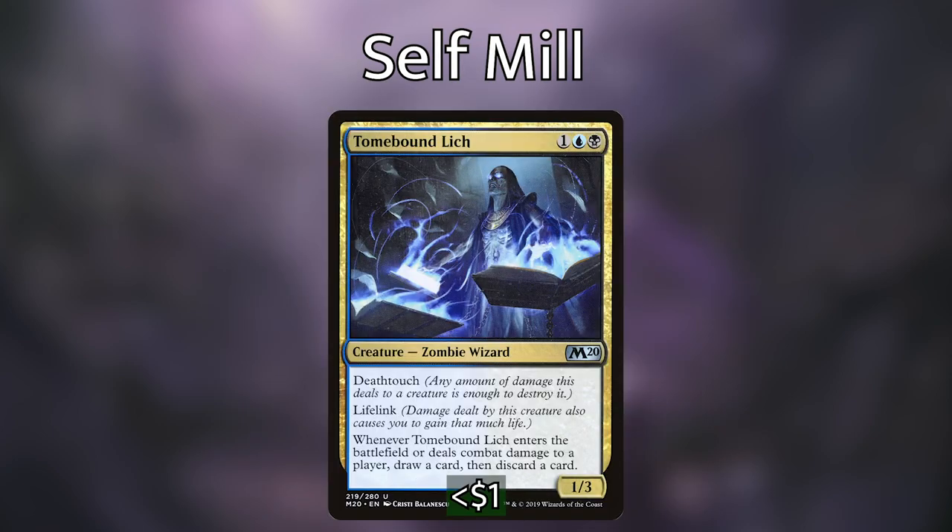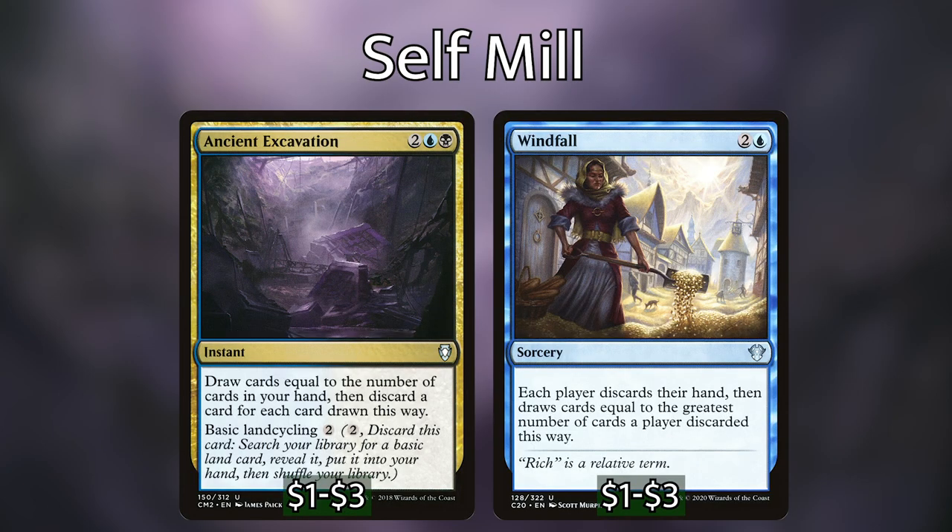We then have Tonebound Lich, which when it enters the battlefield or deals combat damage to a player, we can draw a card and discard a card. It also has Deathtouch and Lifelink, so it has a ton of utility. Once it's in our graveyard, we can bring it back with our commander, draw three cards, discard three cards. We also have Ancient Excavation and Windfall as wheel effects, plus Careful Study for one blue mana to draw two and discard two.